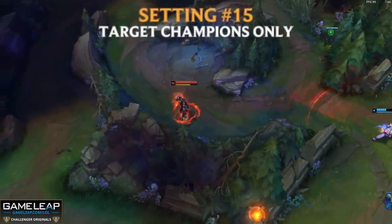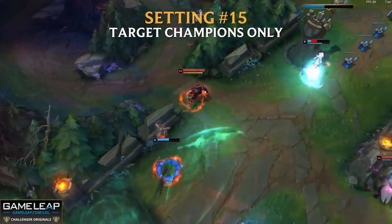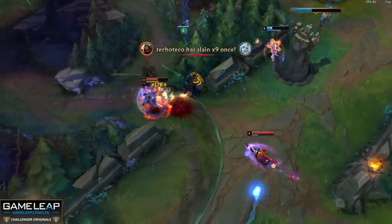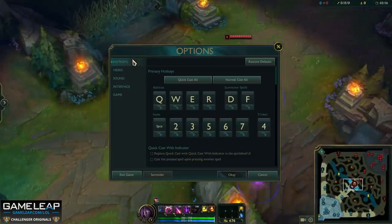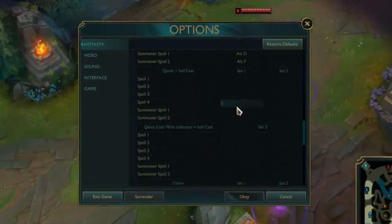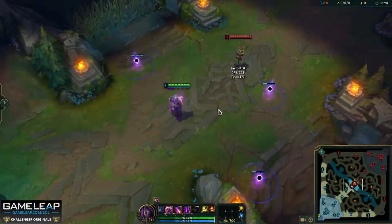Another really important setting you have to have hotkeyed is target champions only. Have you ever been in a massive creep wave and hit a minion instead of the enemy champion? Have you ever tried tower diving and instead of hitting the enemy champion you hit the tower and get spam pinged? Well, to stop doing this you can assign a key to the target champions only setting by going into your hotkey settings, clicking on abilities and summoner spells, and scrolling down to target champions only. For me this is on my C key, but it depends on how your things are set up and what is comfortable for you.